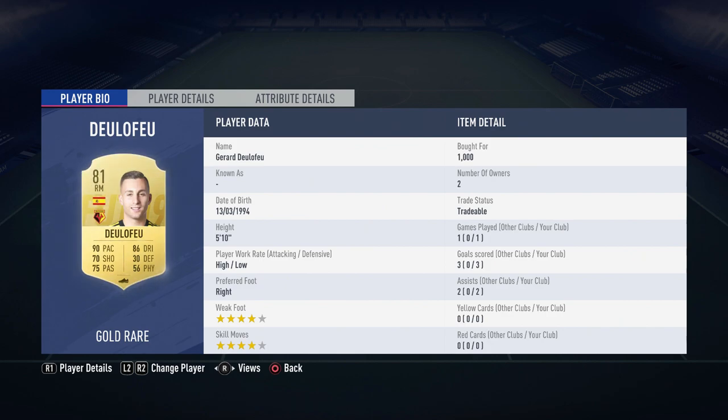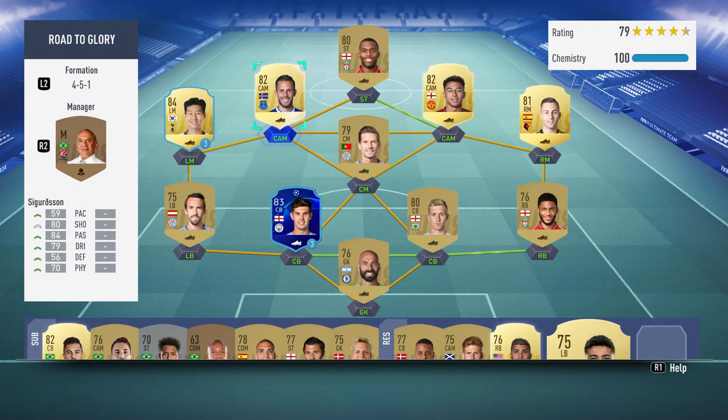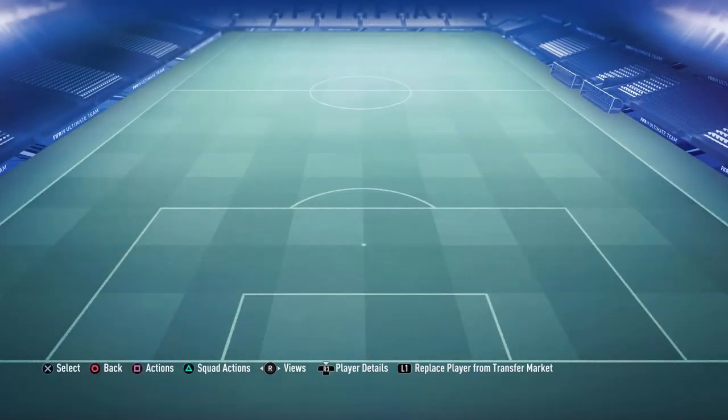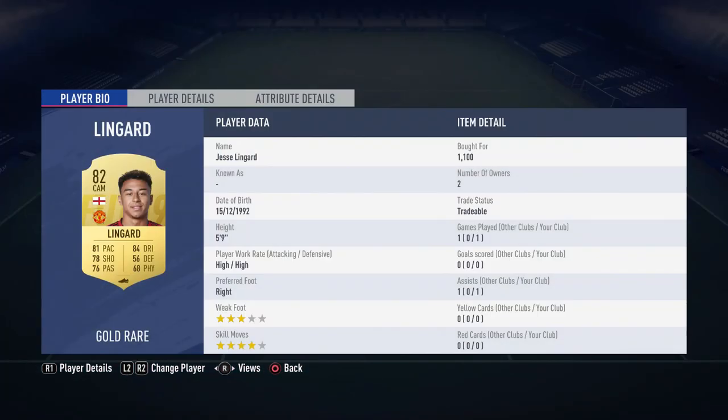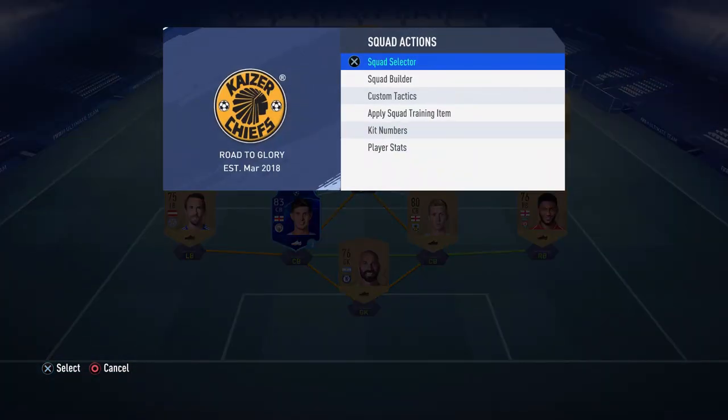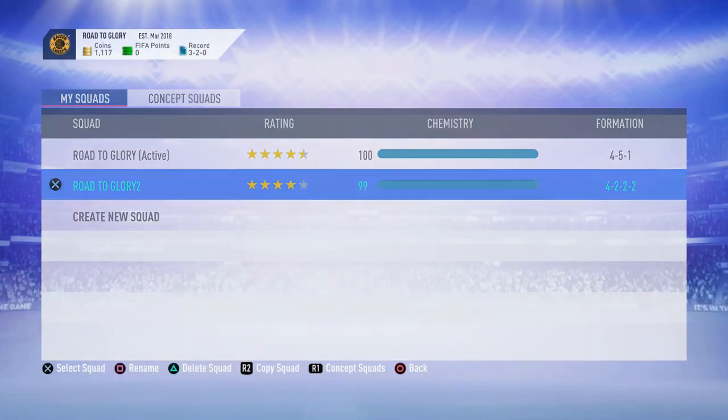Probably the biggest signing was Delafeou for 1k - pretty cheap in my opinion. 90 pace, 86 dribbling, four star, four star. He's actually been really good in the two games I played - one goal, three assists. We also picked up Sigurdsson, really really enjoyed using him in the first game, scoring two goals. It was legendary squad battles. Also Jesse Lingard at 1.1k - didn't really get much involved in the game but yeah. That is the main squad I'll be building around throughout the series.